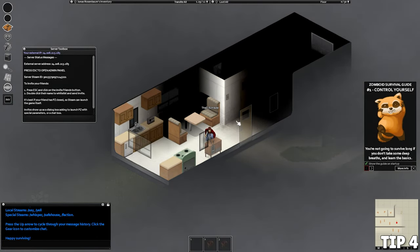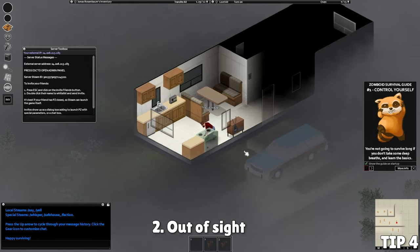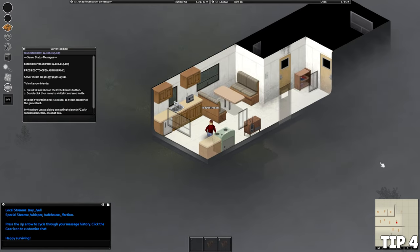Our next tip is really simple: as soon as you spawn in, hit C to crouch. This does a few things — it helps keep you from making noise that zombies will hear, it keeps you more out of the line of sight through windows, and you'll get XP towards Light-Footed and Sneaking passively whenever you're near zombies. Think of it like Skyrim — just crouch around and you'll gain sneak levels almost by accident.